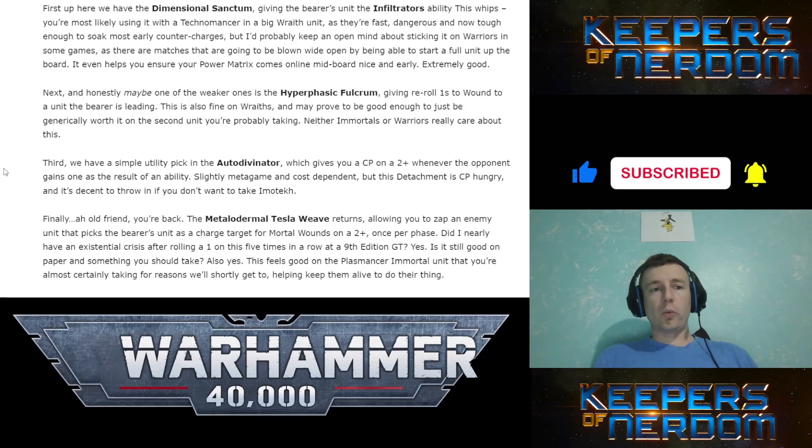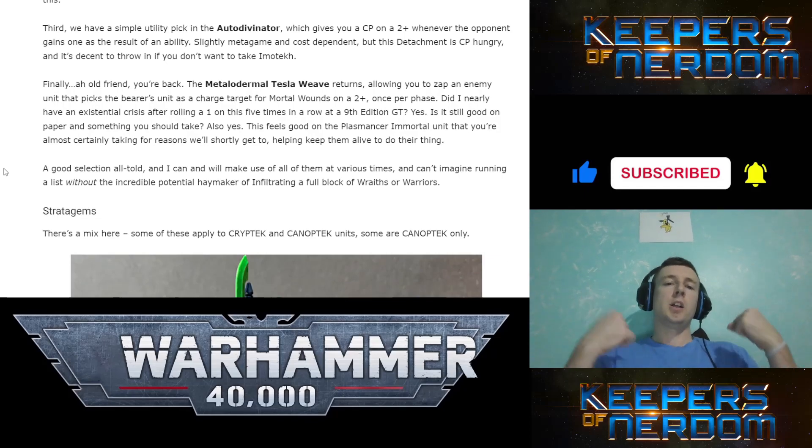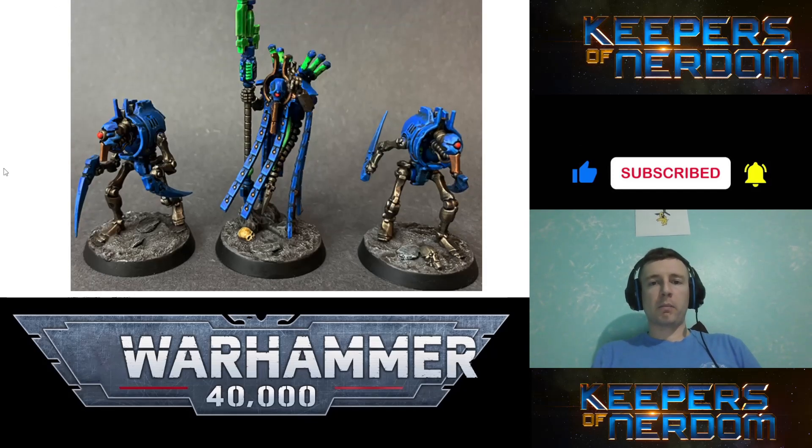Hyperphasic Fulcrum gives re-rolls to wound to a unit the bearer is leading — not bad, just interesting. Auto Divinator gives you CP on a 2-up whenever the opponent gains 1 CP as a result of an ability — pretty cool, you roll and on a 2-up you get 1 as well. Methylodermal Tessalive zaps an enemy unit that picks the bearer's unit as a charge target for mortal wounds on a 2-up, once per phase — probably D3 mortal wounds.